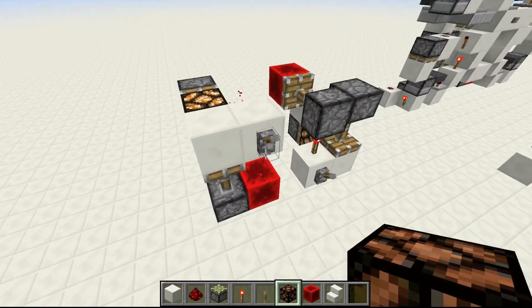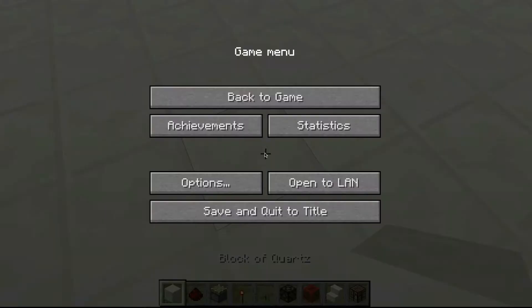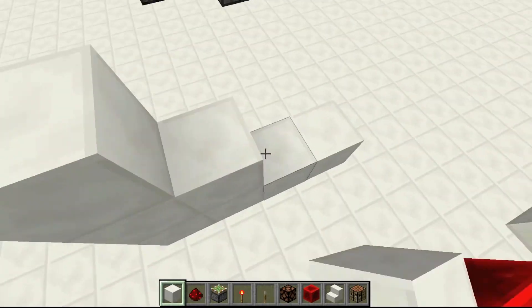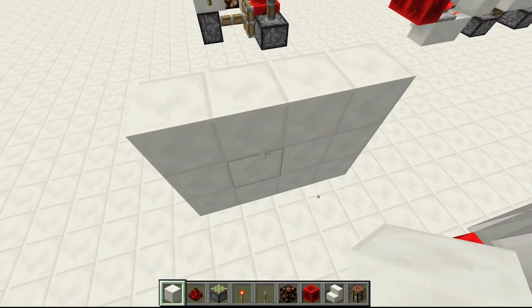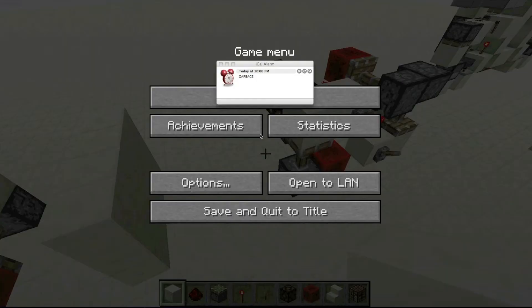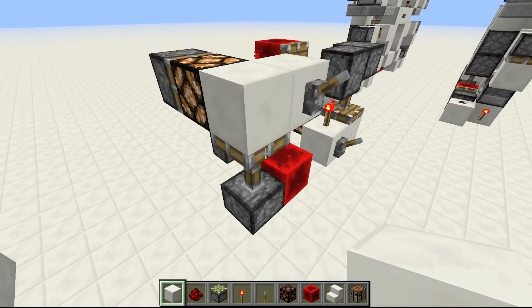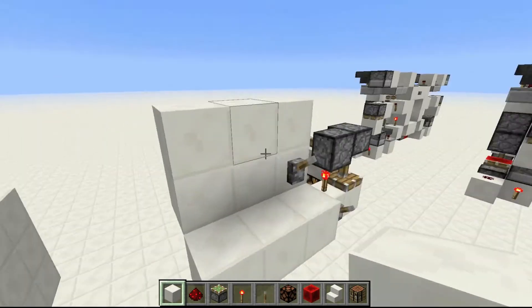Some of you might already be typing in the comments: 'Why even make this video when Fennel, Kriz, and Mumbo have all made ones that are 12 blocks — much smaller than your 18-block one?' Well, the reason for making this video is this area over here.